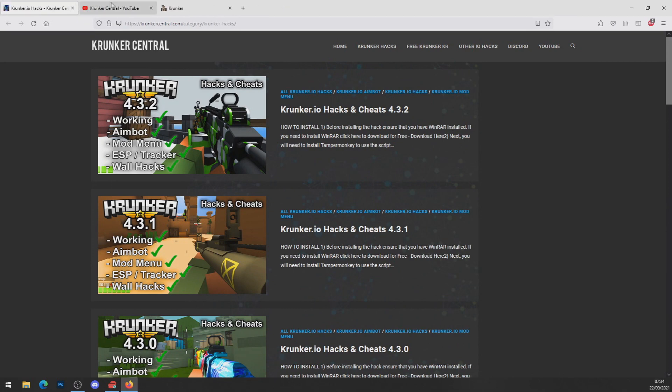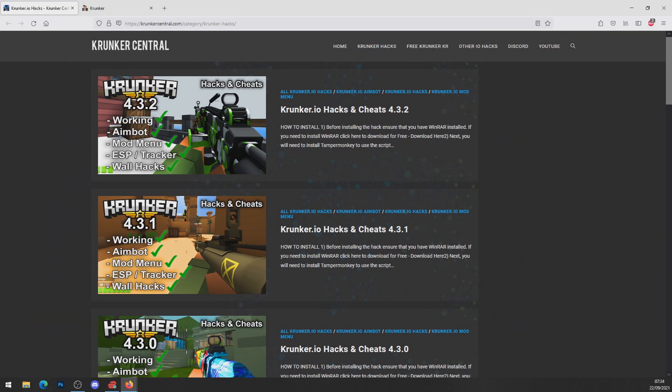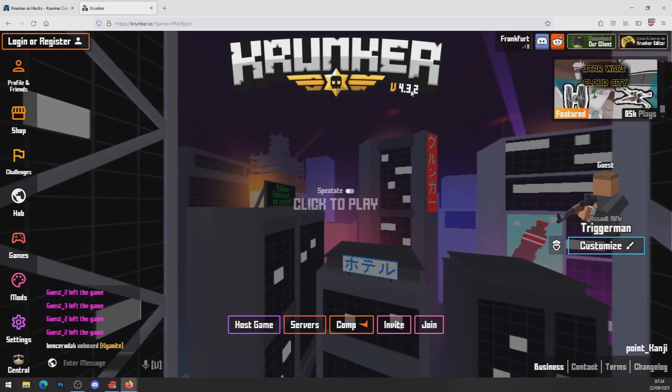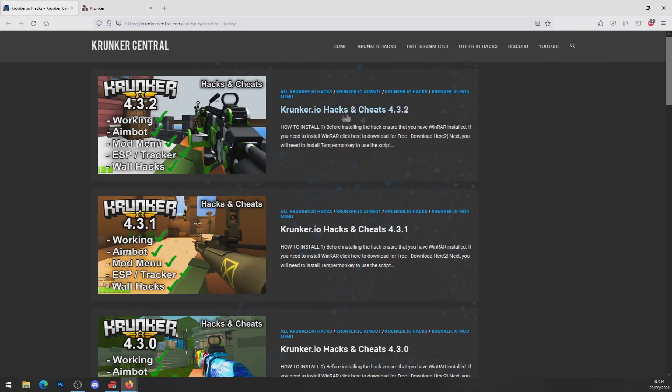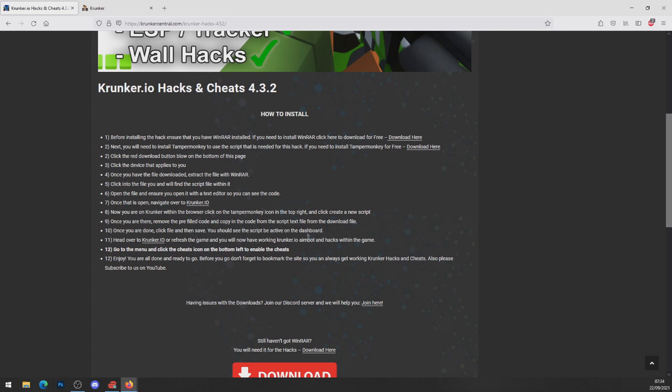Now that you've done that, go ahead and click through the other tabs on CrownCentral.com. As you can see, we've got a hack for every update within the game. Right now we're on version 4.3.2, so you want to make sure you download version 4.3.2. Go ahead and click on the newest hack — it'll tell you how to install, but I will show you in this video.